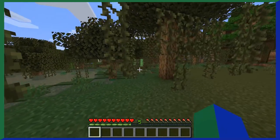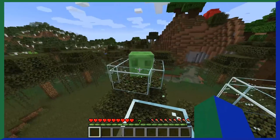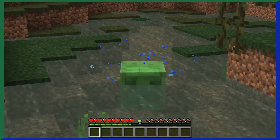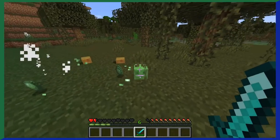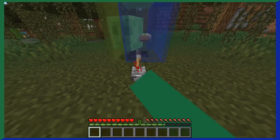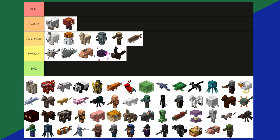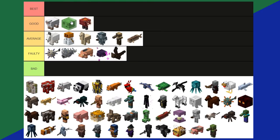Slimes — green, bouncy, and cube. They come in three sizes: small, medium, and large. They normally spawn in swamps or underground and are pretty easy to defeat. Medium and large slimes only drop XP, but killing a small slime gets you a valuable slime ball, used to craft sticky pistons or slime blocks, which are very useful. Slimes are a nice mob to run into, not too hard to defeat, and give a great drop. Slimes are a good tier.